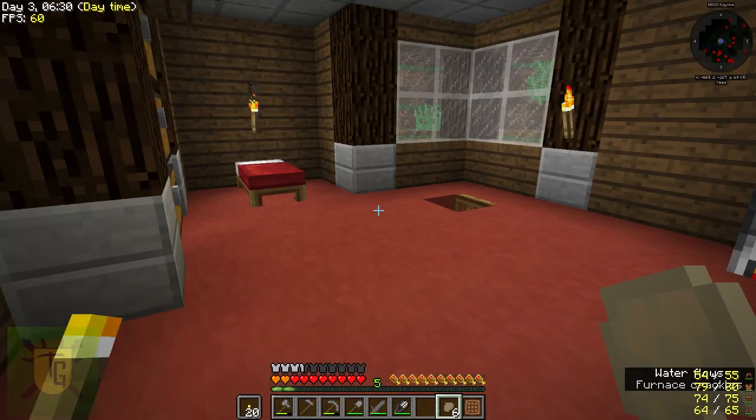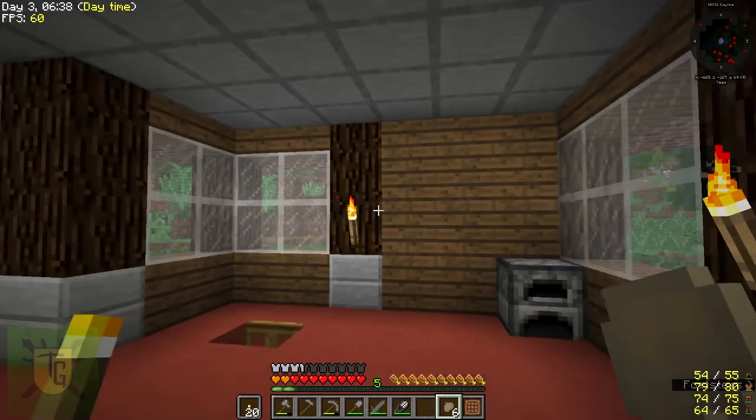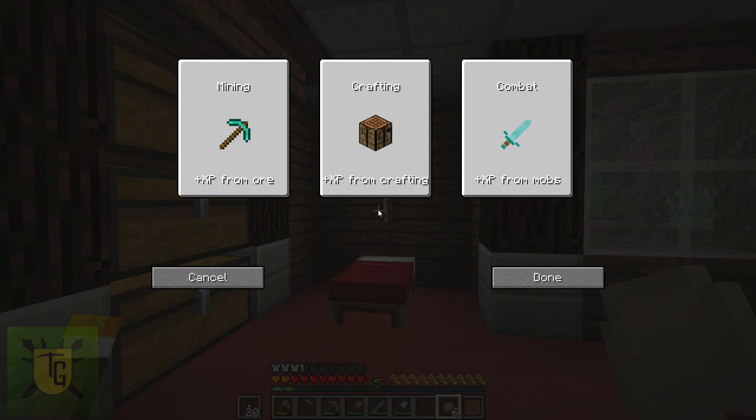I just cooked up that clam meat. That was enough to put me into level 5 of the experience, which is just what we need to get into the Level Up mod. If you press your L key, you're going to get this screen for the first time. You can't use it until you hit level 5, then you get to choose a specialty, and that will give you bonus XP. So if you choose Mining, you'll get bonus XP every time you mine ore — or Crafting, or Combat. You've got those options to choose from.